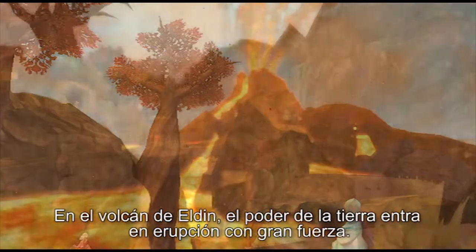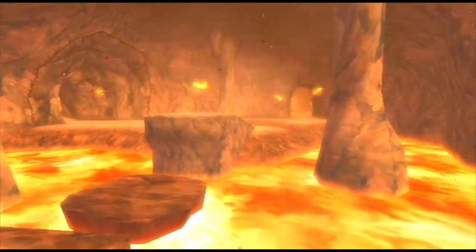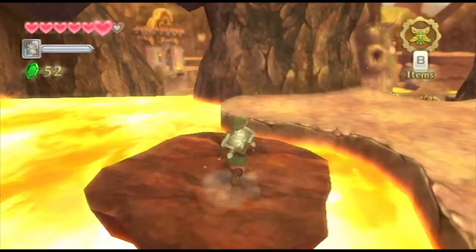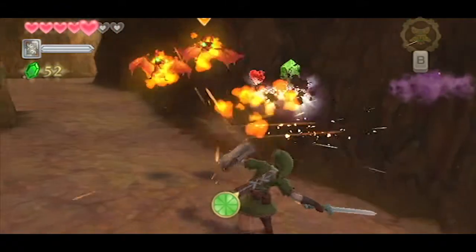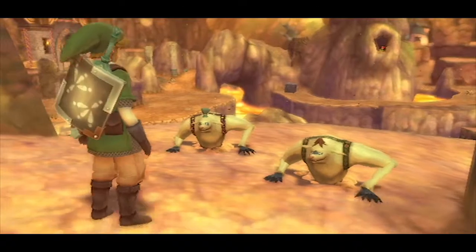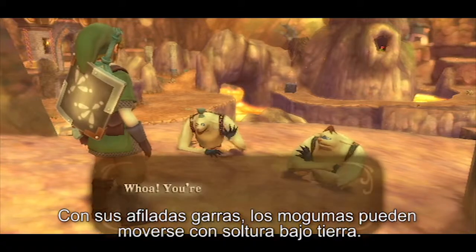Eldin Volcano, with the power of the Lander of the Force. Mogmas appear from the ground. Using their sharp claws, Mogmas can freely move underground.